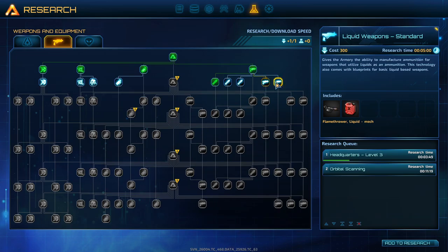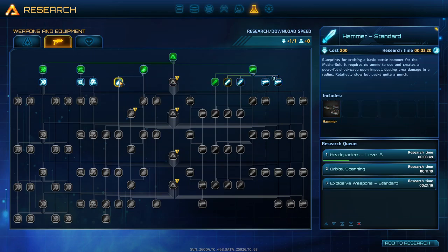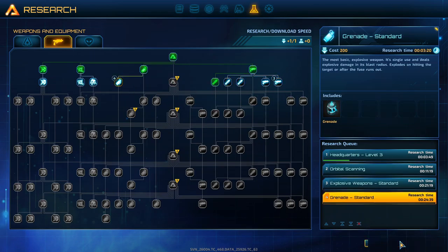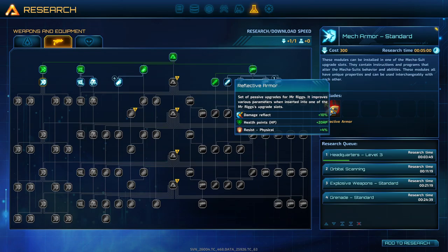A flamethrower sounds really cool. The mines and rock launcher sounds cool too. Grenades, I think, sound pretty cool. Dodge roll, radar pulse, reflective armor — so passive upgrades for Mr. Rig. Removes various parameters when inserted into one of Mr. Rig's upgrade slots. Damage reflect +10%, health points +20, physical resist +4.